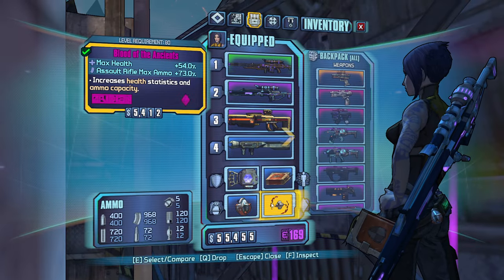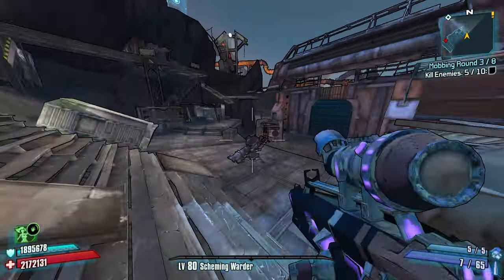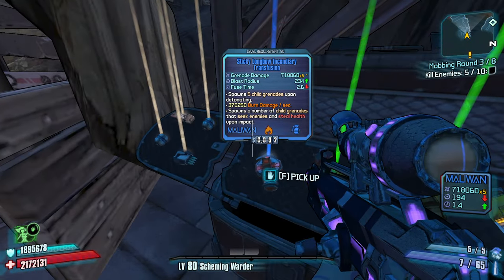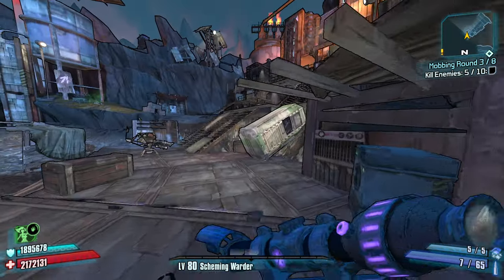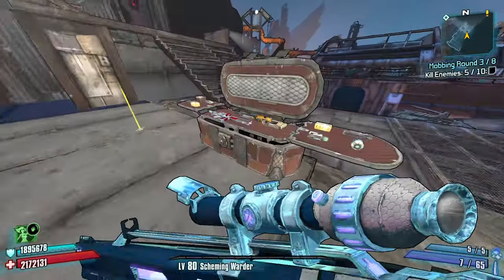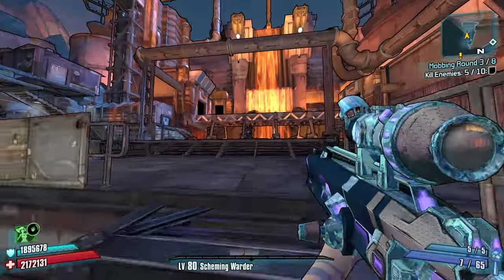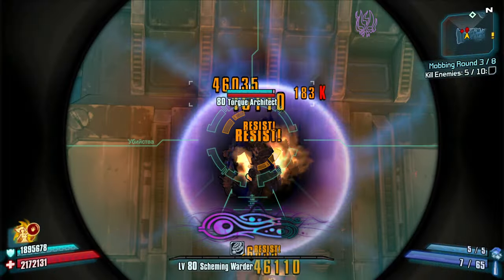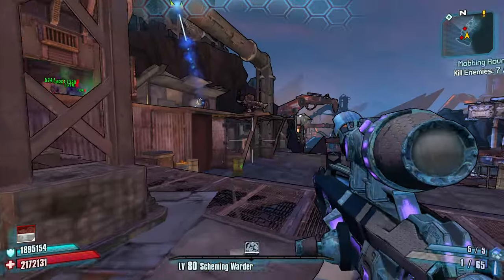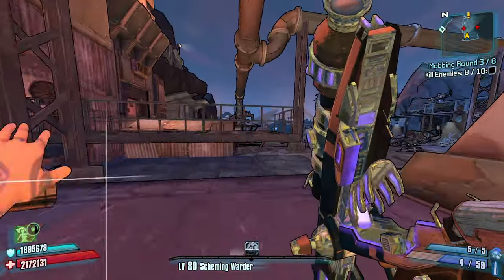What do we have active? The Blood of the Ancients? I don't have a different one that I think is any better, so we'll keep it on for now. Sticky Longbow Incendiary Transfusion — can't go without it. Coach's Gun or Wild Root? If I'm gonna take an explosive damage weapon, I want something like a Minigun. Once that Cloud Kill activates, it's done for them.